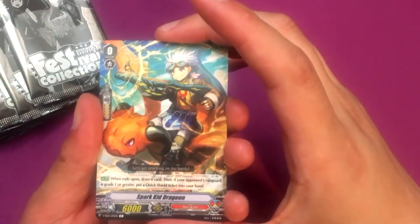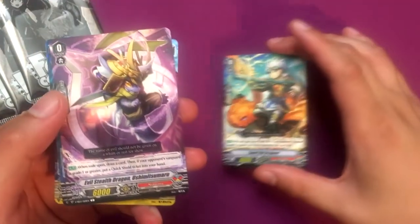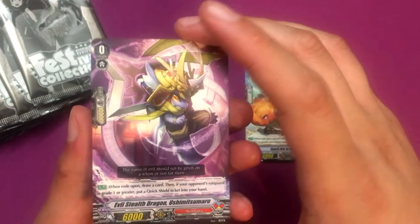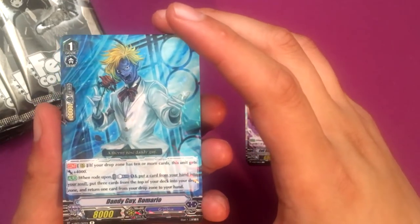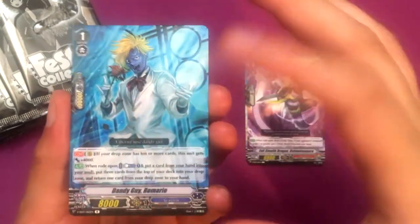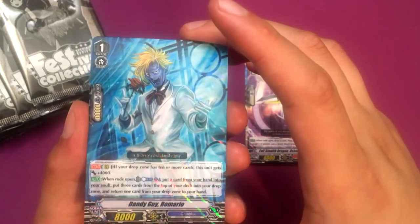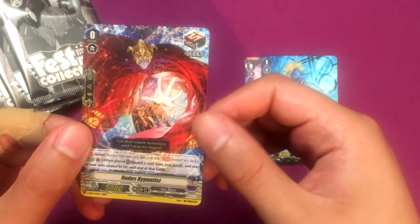We start off with Spark Kid Dragoon, which is nice because this is the starter I use for my Narakami deck. Evil Stealth Dragon Ushimitsu Maru, which is pretty good looking. A reprint of Dandy Guy Romario, which is nice because I think I only have one of him — the only downside is it's a sticky rare. This guy is expensive with the announcement of Butterfly to Moonlight. And we got Hades Hypnotus, the Pale Moon draw trigger PG, so that's cool.